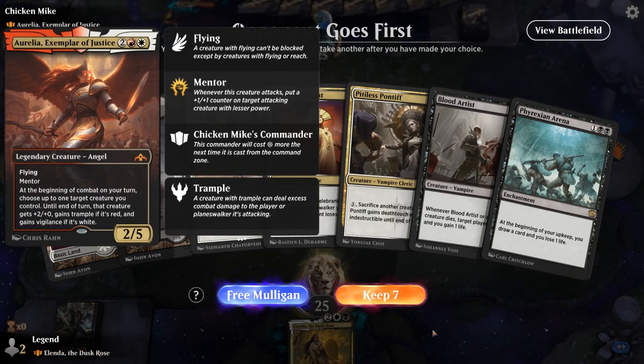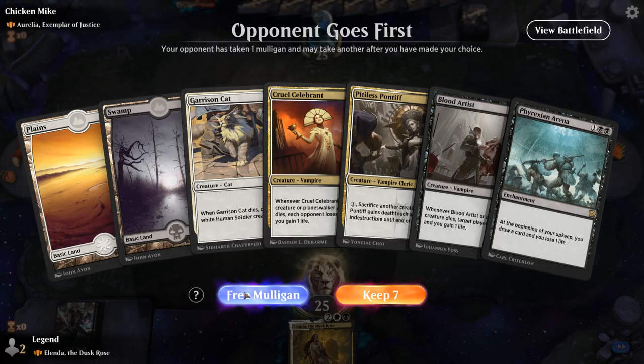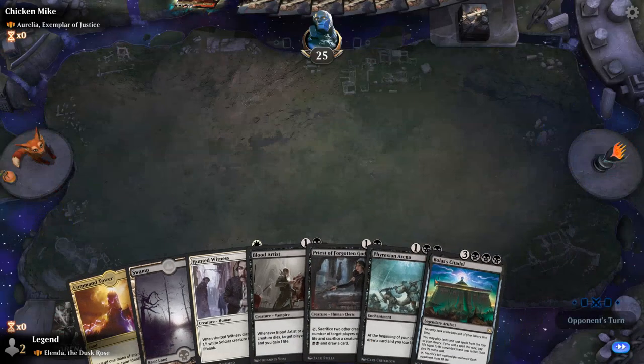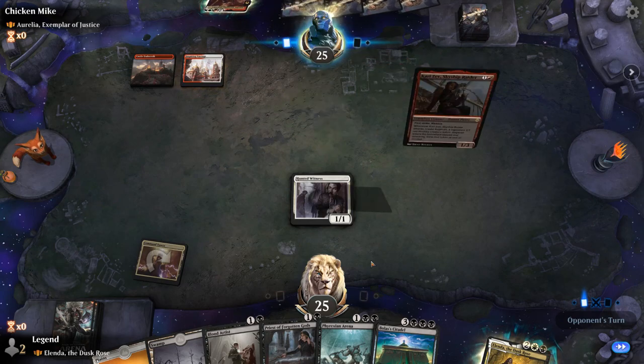Alright, we're on the draw facing an Aurelia Exemplar of Justice deck, so you can expect it to be pretty aggressive. This hand has Celebrant, Artist, and Pontiff which is a good mix. Arena might be a little bit weak in this matchup since we're going to be under pressure, and only two lands with no real removal spell. So I think I have to take my free Mulligan here even though it could be a good hand in a different matchup. This next hand is also awkward because we have both Arena and Citadel, which are two of our worst cards in this matchup. But Priest is potentially very good if it doesn't get answered — we'll try it. If Priest survives, we might have a chance.